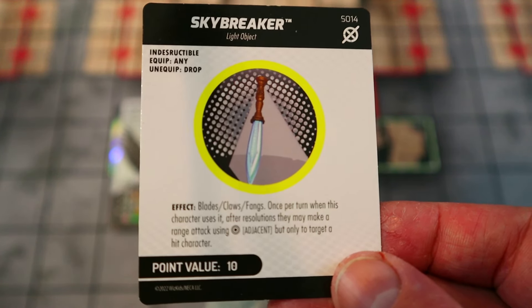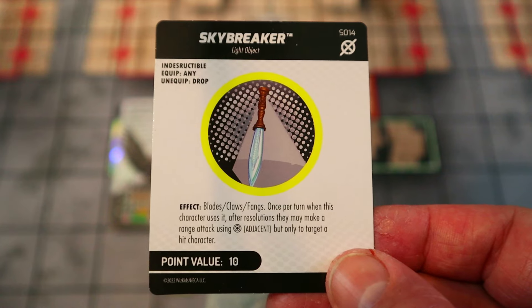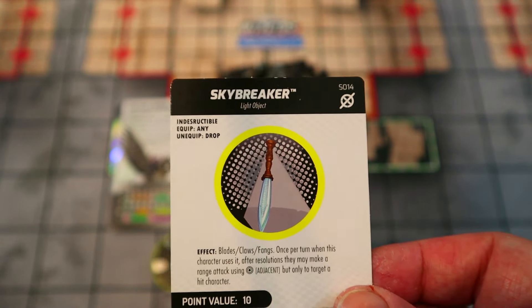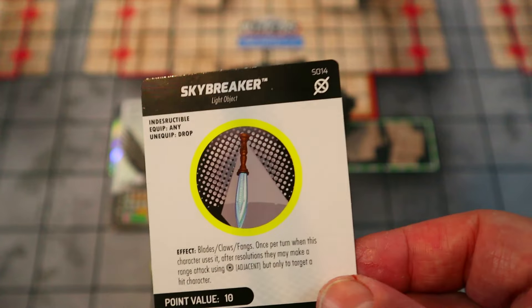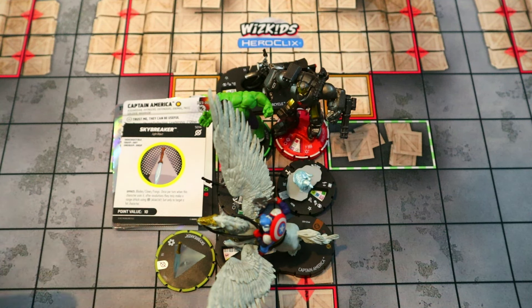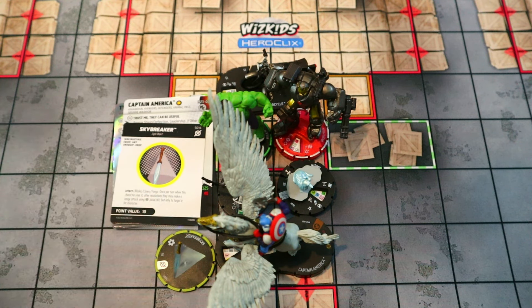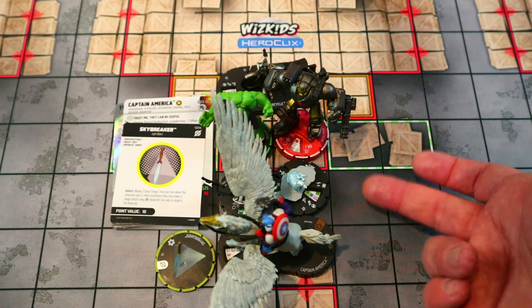Skybreaker gives him Blades/Claws/Fangs, and once per turn when he uses it, after resolutions you may make a range attack with improved targeting adjacent targeting the hit character. So he runs up there, hits with Blades — I tend to have pretty decent luck on Blades — does at least two damage no matter what, with good potential for three or higher. If that doesn't one-shot a character, the ability to make another range attack targeting them is great since he has range. He just hits for three more at that point.